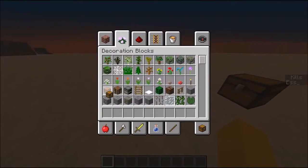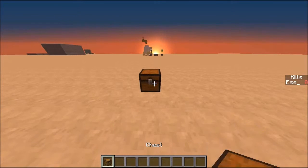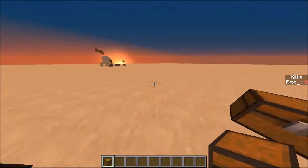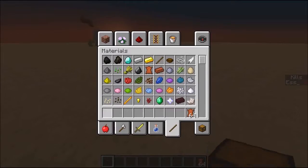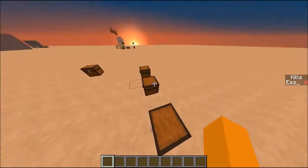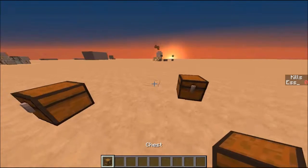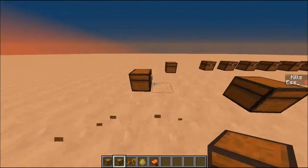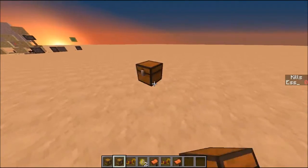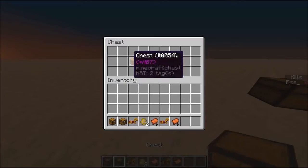Now I'll tell you how the chests work. From 1.8 onwards, you can take any item, put it in a chest, and if you use Ctrl+Middle-Click on that chest, you'll get a chest that has a plus NBT tag, which means it shows you exactly what items it has inside of it. This means you can very easily put items into a chest, middle-click it, and place it down anywhere. In fact, you can put a chest inside of itself - which is the weirdest thing.